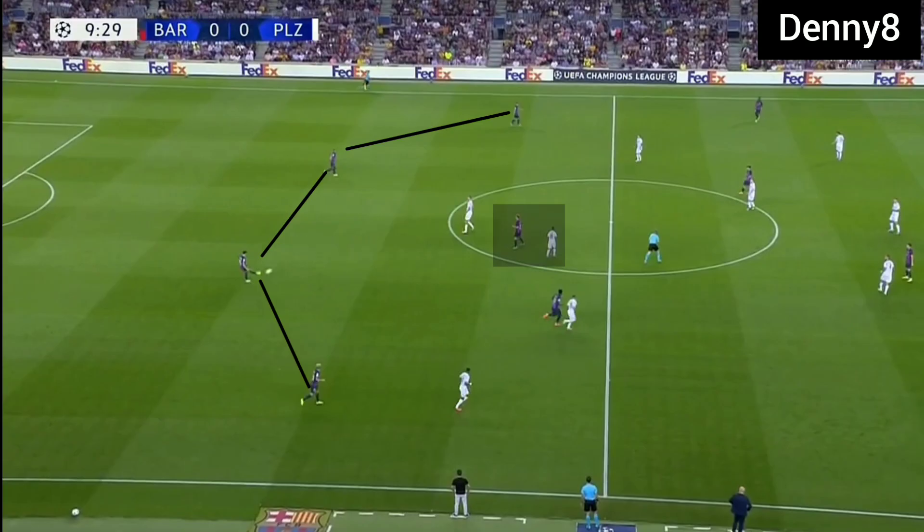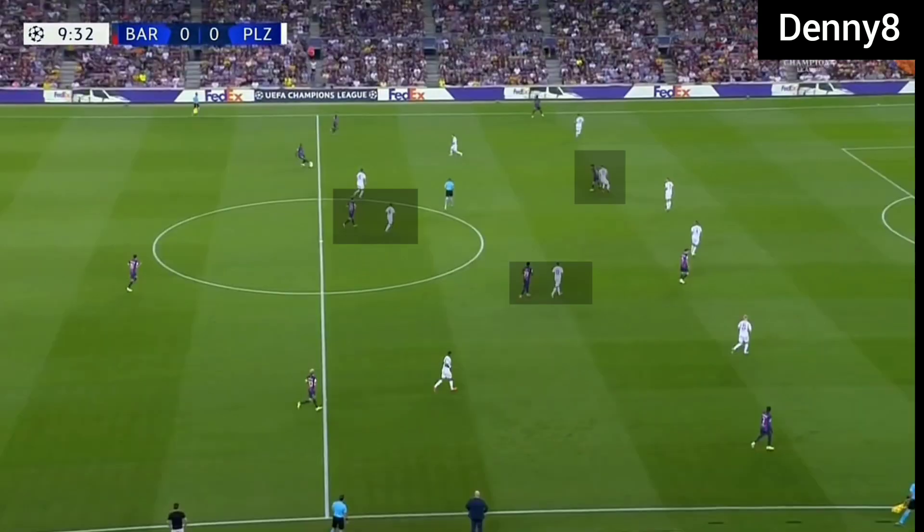In open play, Barca were building the game in a traditional back 4. Barca's full backs were providing width by staying wide and Franky de Jong was operating as a pivot. Barca's pivot was always under pressure from Victoria Pleasant's centre midfielder, so Barca had no centrally passing option available — their pivot was being isolated. Barca were using two offensive midfielders — Cassie and Pedri — and Victoria Pleasant had two defensive midfielders marking them. So in open play, Barca's midfield was isolated.